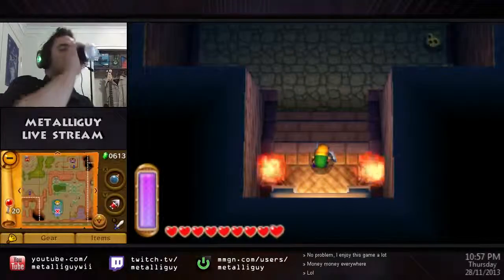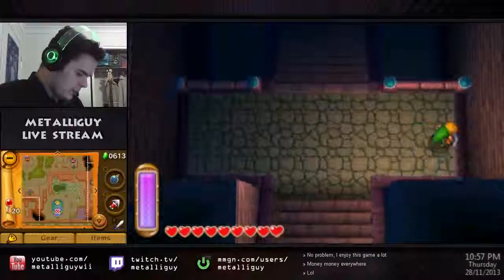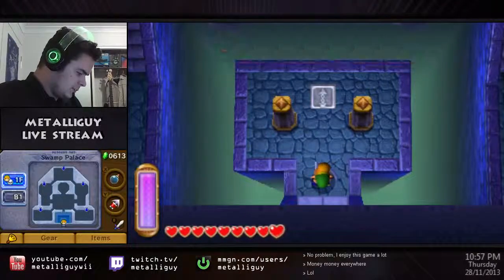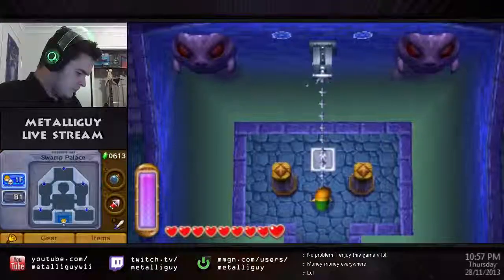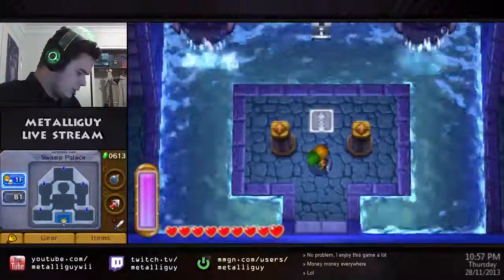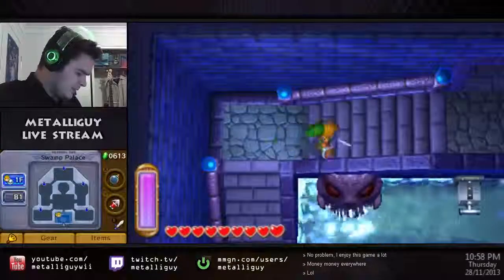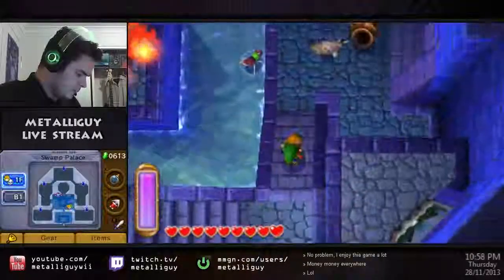Alright. I've actually been in here before but I didn't actually lower the water — I couldn't do anything. This is the Swamp Palace. I'm pretty sure we got the hookshot in the original game from this dungeon, so it would make sense for them to use a lot of hookshot puzzles.